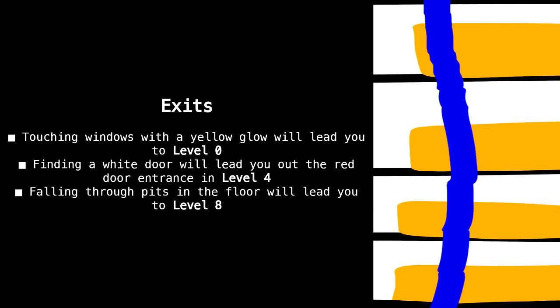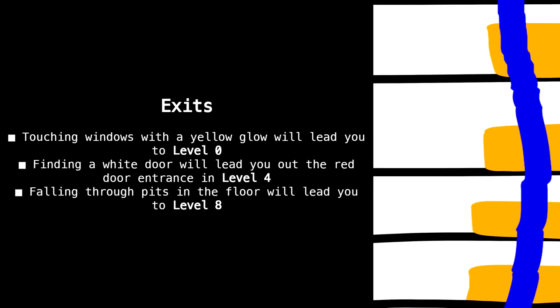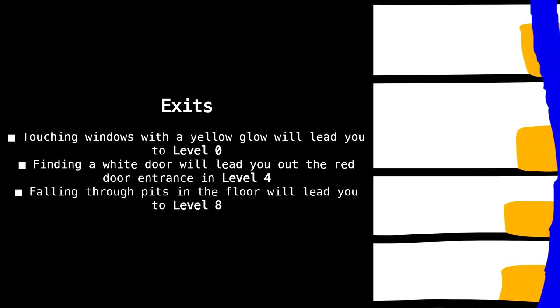Exits: Touching windows with a yellow glow will lead you to level 0. Finding a white door will lead you out to the red door entrance in level 4. Falling through pits in the floor will lead you to level 8.